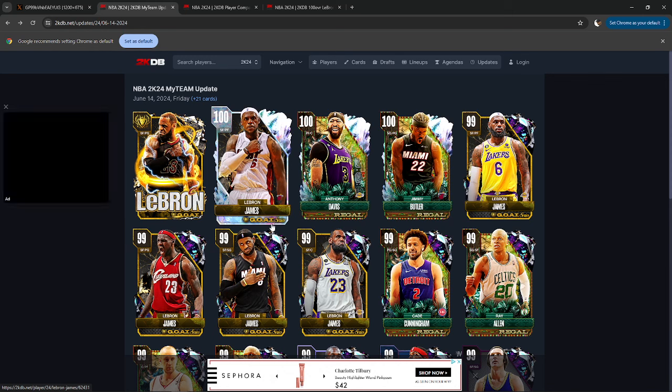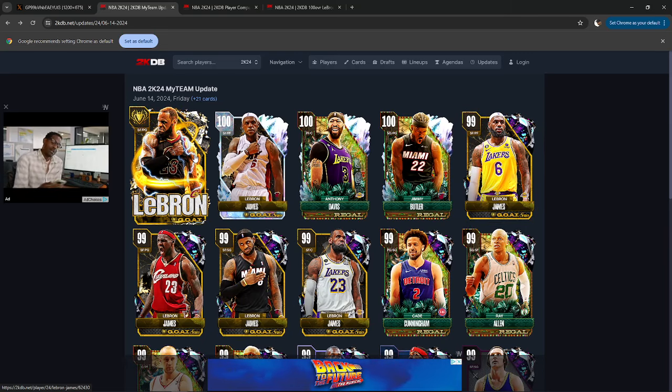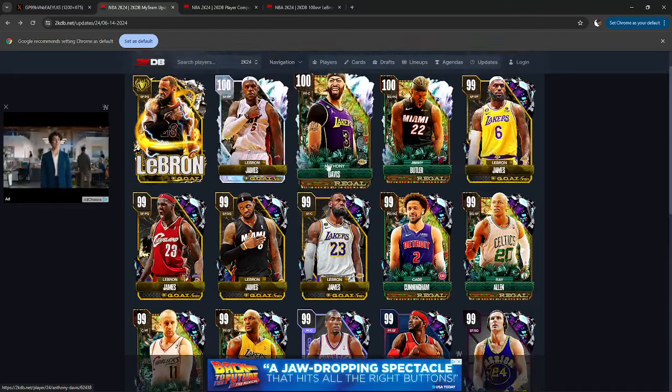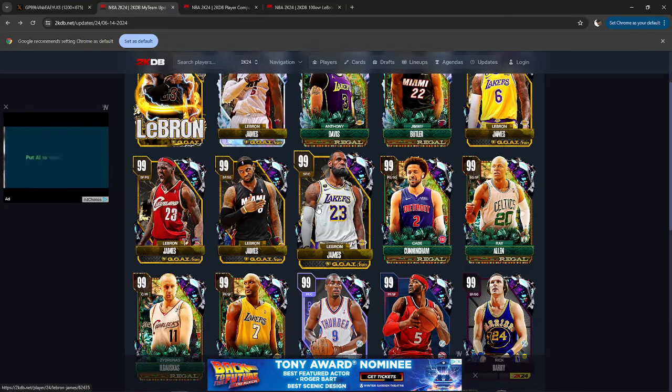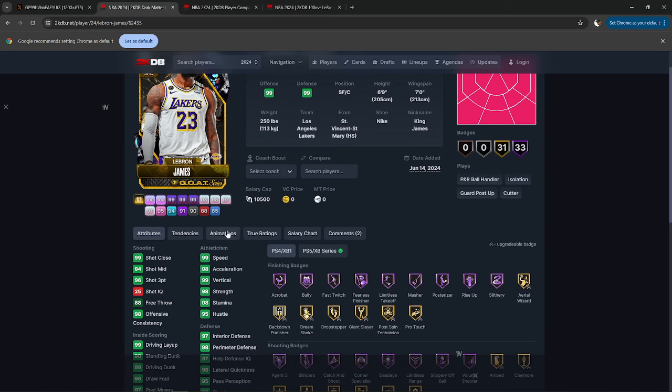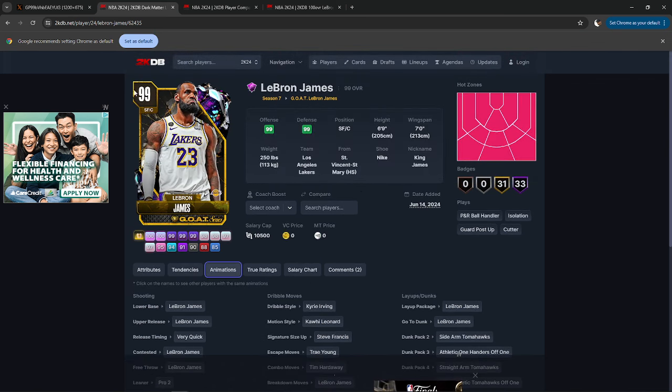If you pull a LeBron James card, you got a great small forward — but that's kind of it at the end of the day. If you have a small forward whose jump shot you like a lot better than LeBron James, I'm not even going to try and talk you out of it. Because the bottom line is his jumper — his gather on his jumper is a mood killer, a vibe killer. His gather is a significant negative, which is why I think he plays so much better at the small forward than at the point guard. I do not want that shot gather on my point guard, especially with Shaq and Wemby running out there playing defense. That said, the set overall looks pretty good. The LeBron James cards are exactly what we expected.